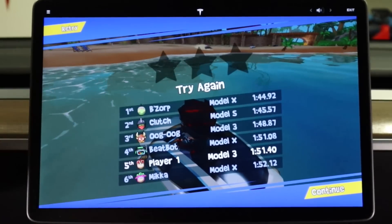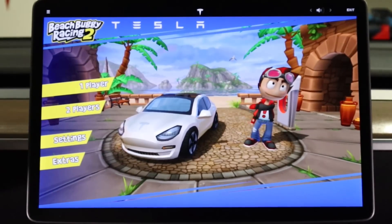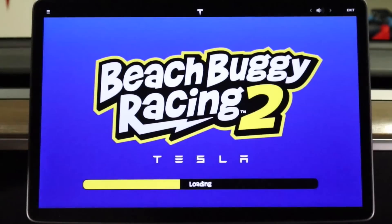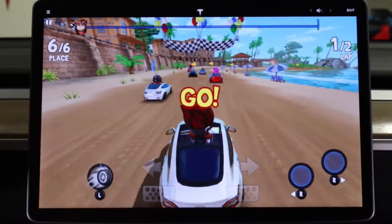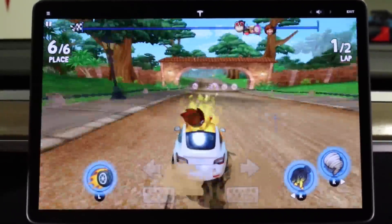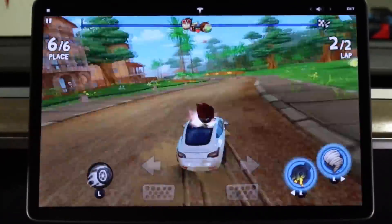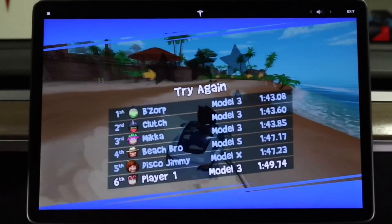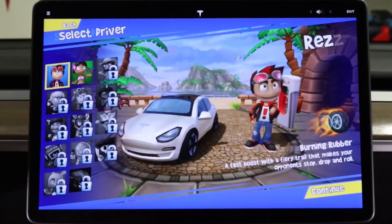All right, I came in fifth place on my first try. This was kind of difficult on ludicrous but that's all right, we accept a challenge. Ludicrous - we're going to beat that. This time we're actually going to use the brake pedal. Sixth place that time, so I beat my score but I still came in sixth place in ludicrous. Let's see the difference if I do the same thing in chill mode.